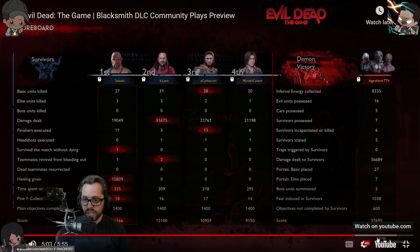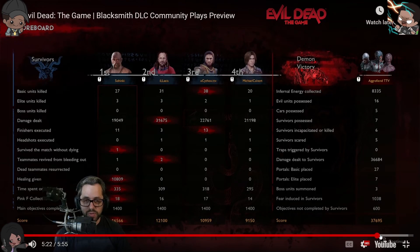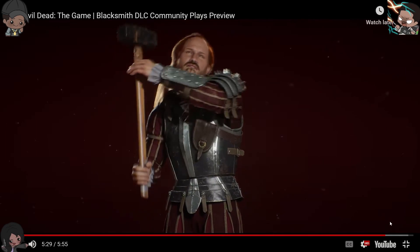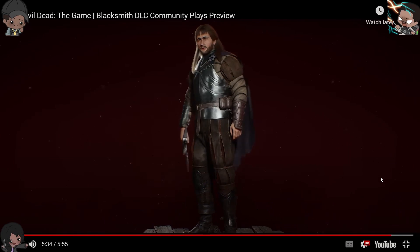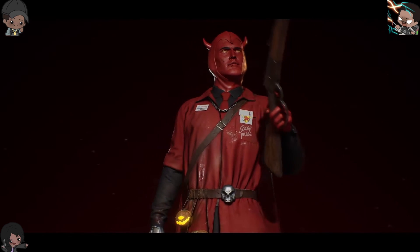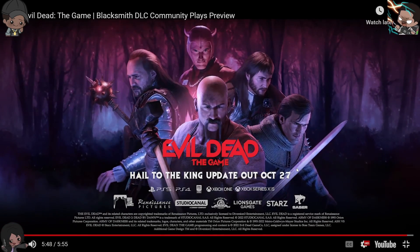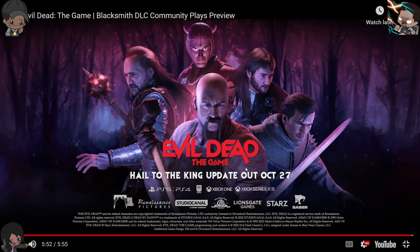That content for Evil Dead the Game is really nice. The Hail to the King update features a new survivor, the hard-hammering Blacksmith, as well as five premium bonus outfits for Ash, Henry, the Red, and Lord Arthur - including a special Halloween outfit for Ash - and two new weapons: the rapid fire crossbow ranged weapon and the quarterstaff melee weapon. The update launches on October 27th on PlayStation 4 and 5, Xbox, and PC.